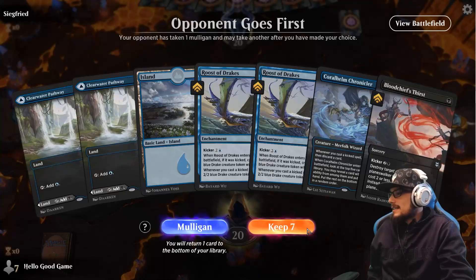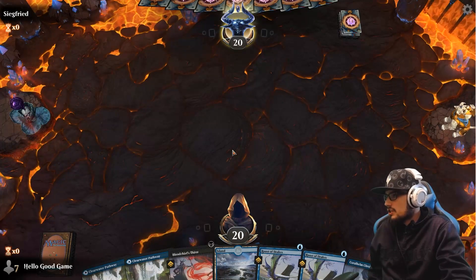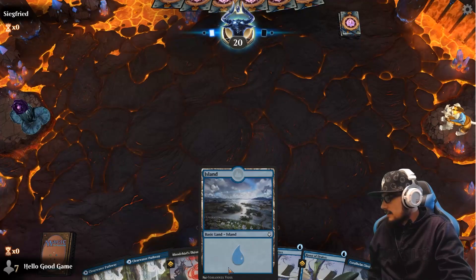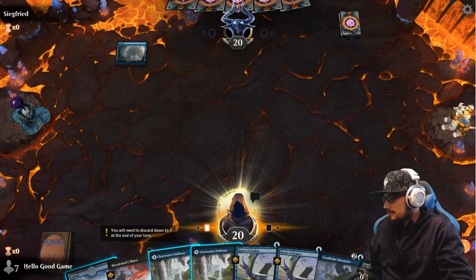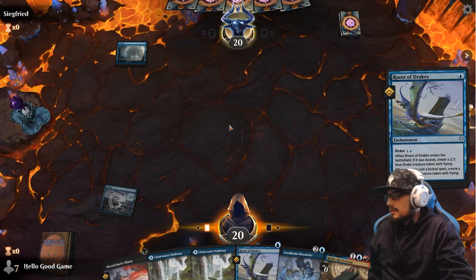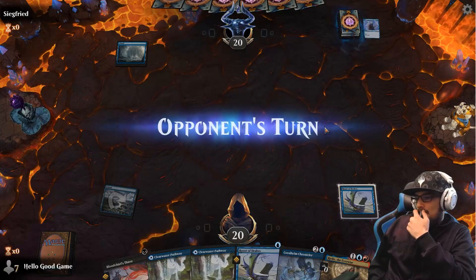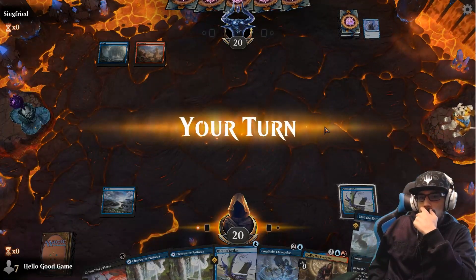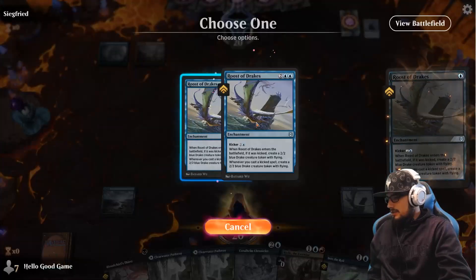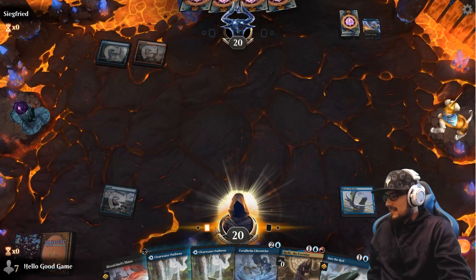Alright, let's get after it — the hand does not look bad. Opponent goes first. We do have Murk Water plus our Blood Chief's Thirst. Shoutout to Remy MTG for making me laugh almost every single day — text channel out, will not regret it. Let's just roost it up baby — one roost chicken please. Now they're matchup — interesting. Order another roost chicken. Negate — a Negator.